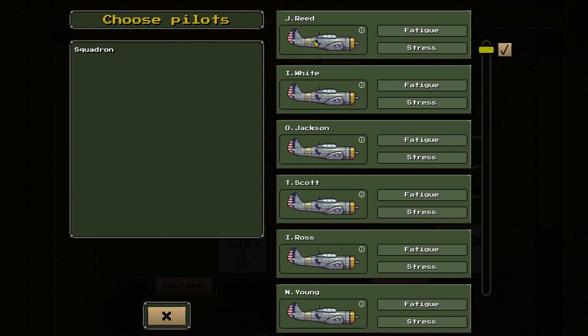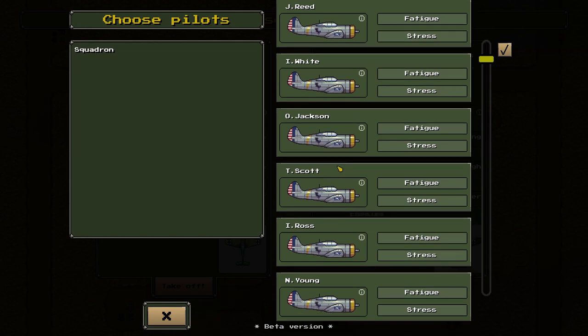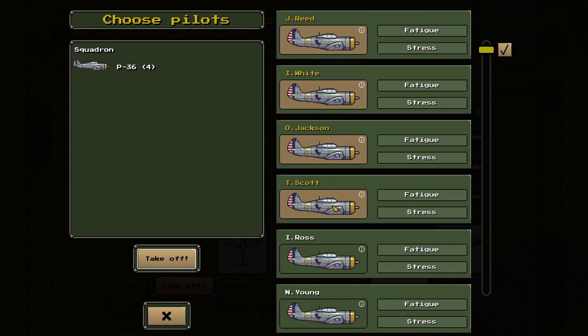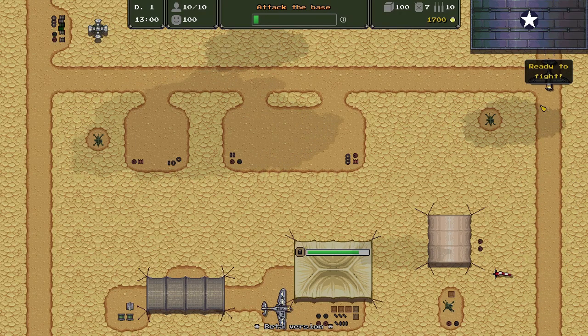We pick our pilots — nobody has stress or fatigue, so we'll pick Reed, White, and Jackson, and send four of them out. Ross and Young stay back at base just in case. Mission start — the squadron is taking off. You can see them in the skies and away they go.